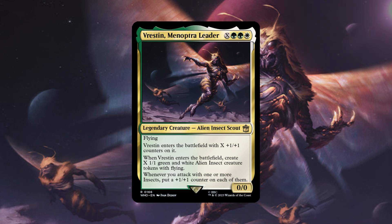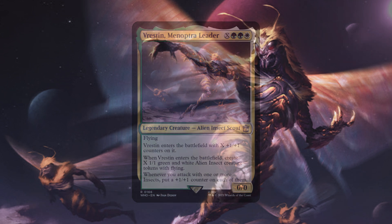It is a pretty generic ability — just put tokens on the battlefield then attack to make your insects even bigger — but this does look like a pretty interesting and fun new insect tribal leader.